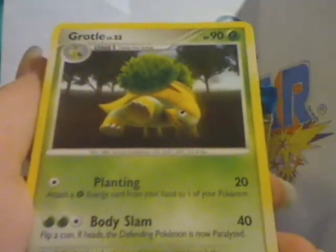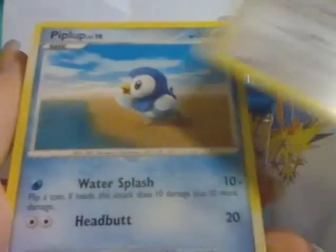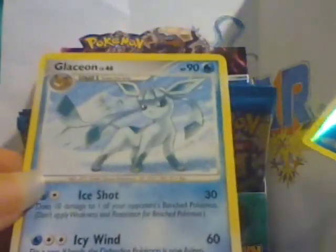Energy Restore, Grottle, Ambipom, Eevee, Piplup, Krogon, Chatot, Felpatas, a Manaphy Reverse — which is nice, it's a rare — and the rare is Glaceon.